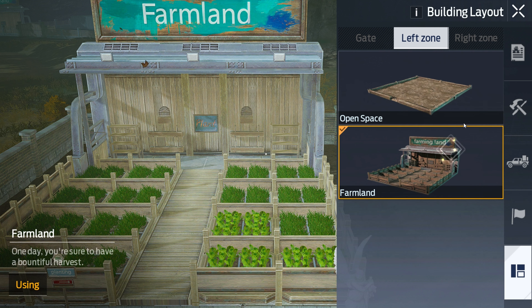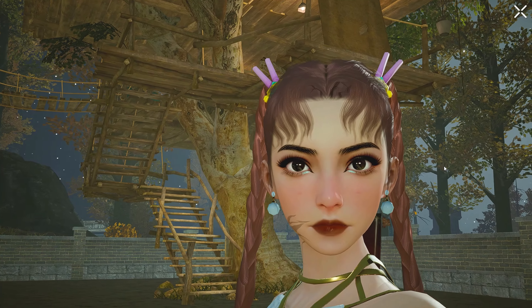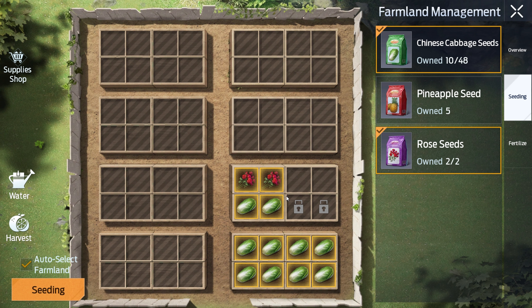Another tip for your homestead: when managing your crops, you can manage the entire crop field at once — you don't have to do it one by one. Stand in front of your farm, click on whatever you want, or click Auto Select, then do the seeding and it plants everything. You can also click Auto Select to farm everything all at once.